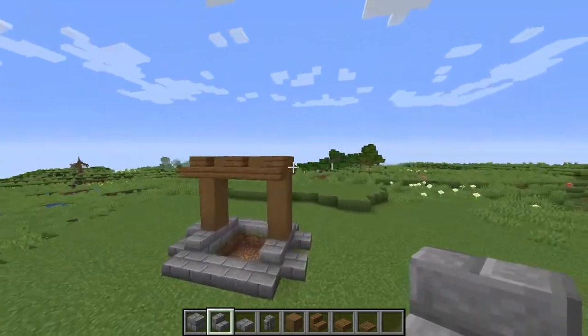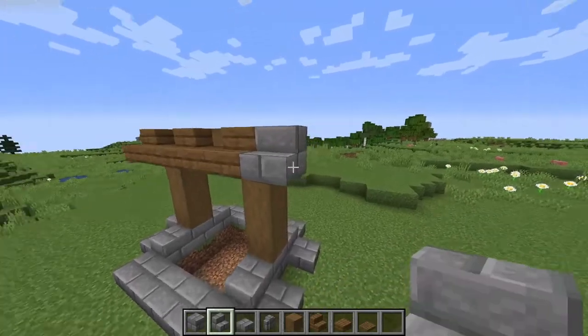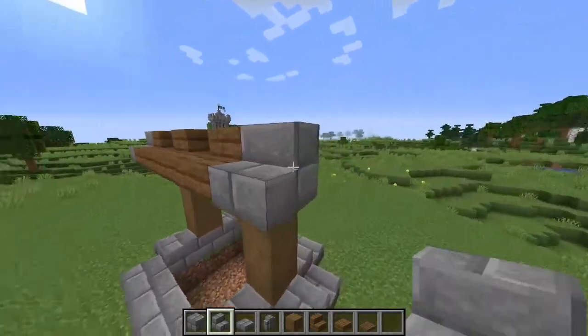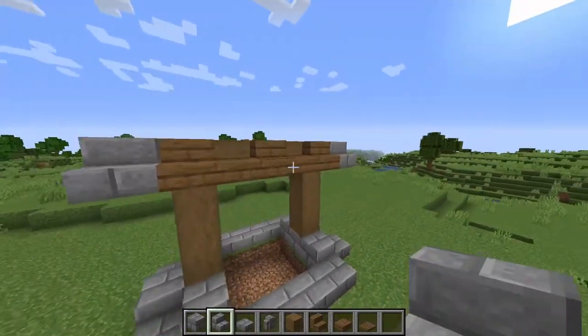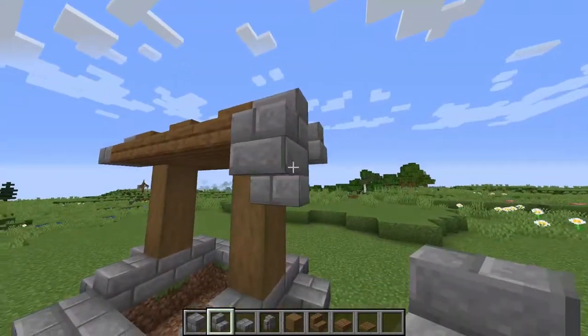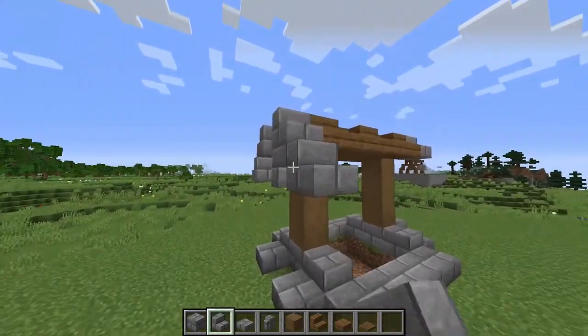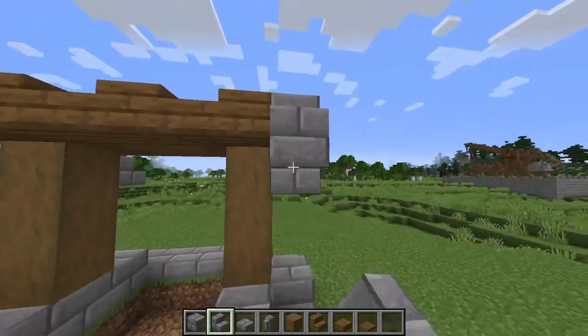Now we come and take some stone brick stairs and place them on the ends of these spruce stairs, all the way around. You want to come under here, place a temporary block, then break that away. Do that for all four of the stairs on the sides again.